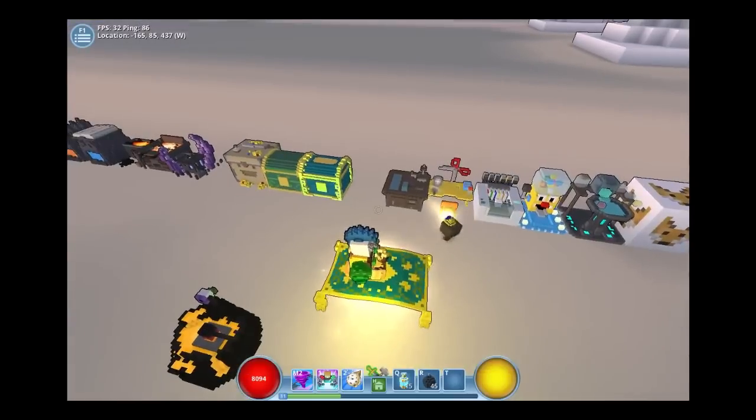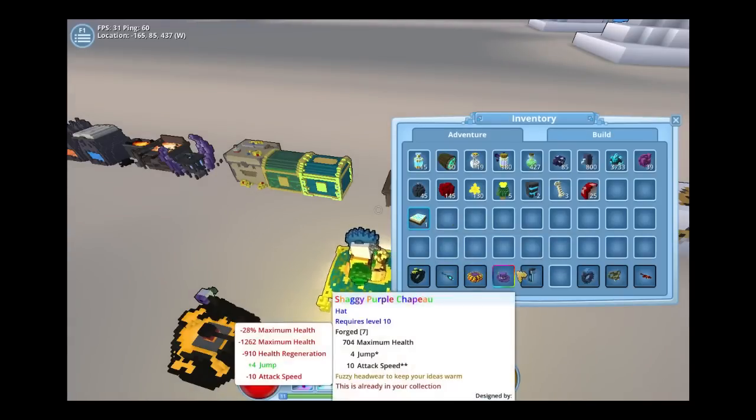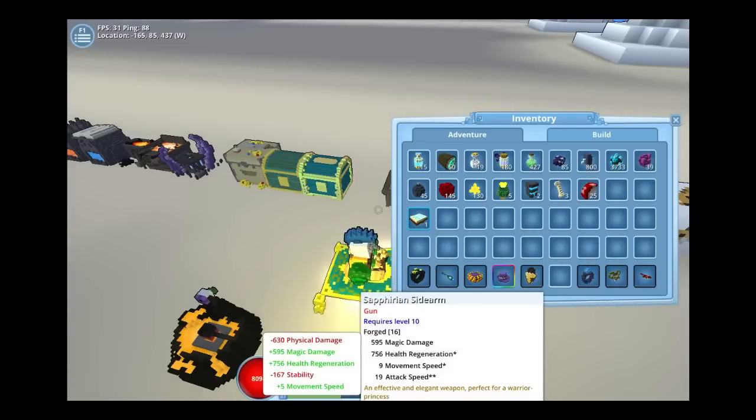So we got our tome right here. Now this item will let you downgrade the level requirement by one. Normally equipment goes level 4, level 6, level 8, level 10. Well this bumps it down by only one — not one level tier, just one. So if your equipment is level 10 and you use the tome on it, it's gonna bump it down to level 9, not 8 — level 9.